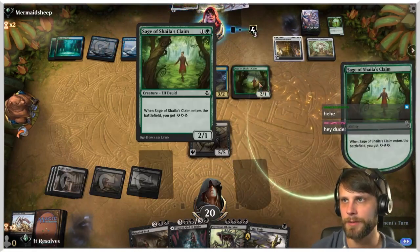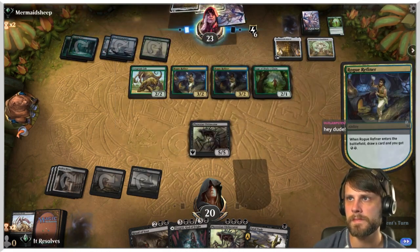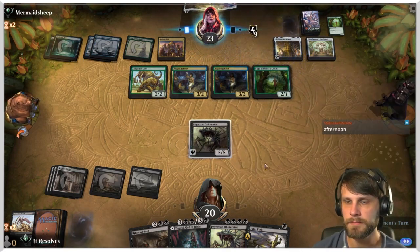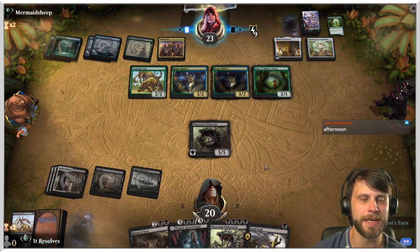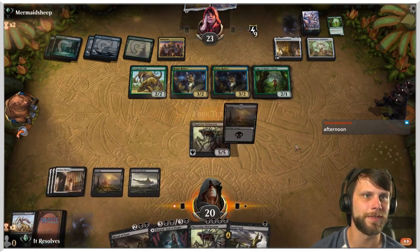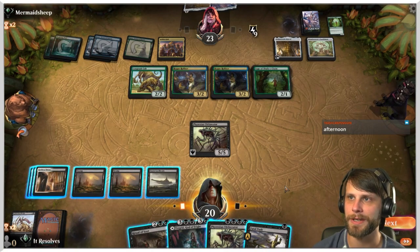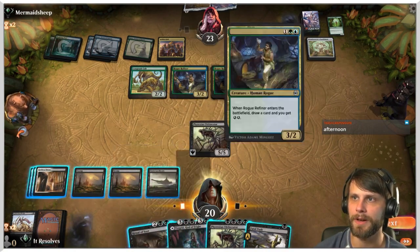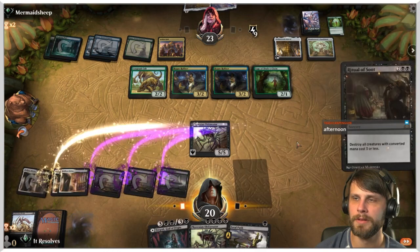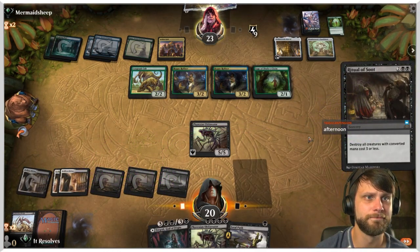They can still gain some energy here potentially. They can activate. I think we just Ritual of Soot — that's kind of the best play. We just get rid of all their field essentially — that seems pretty good. They do get a lot of energy.